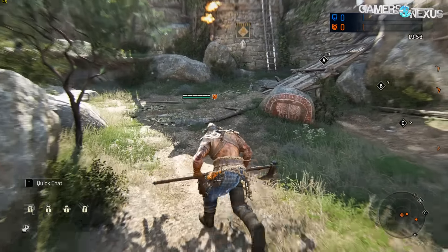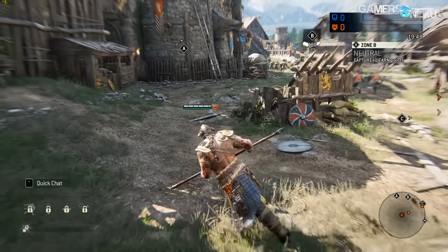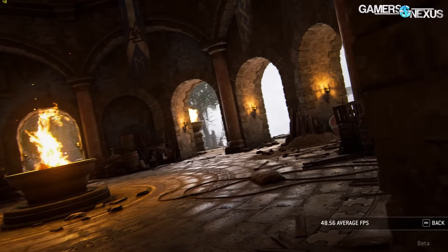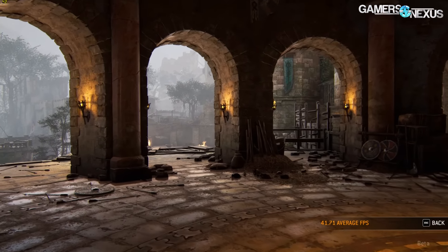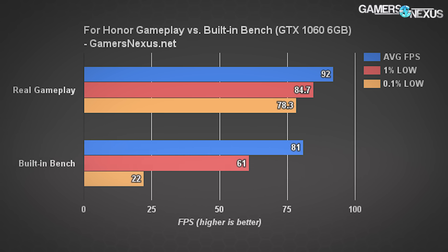Drivers used were 17.1.1 for AMD and 378.49 for Nvidia. For full test methodology, check the link in the description below. Here's a brief sample of the game's built-in bench versus our own, using a GTX 1060 6GB card as a baseline. We're seeing a huge performance hit in the 0.1% and 1% low values, and averages are also down overall. Because the built-in benchmark doesn't represent real gameplay at all, we're going to stick with our own test course for the rest.